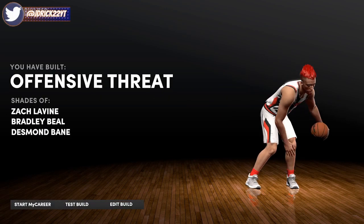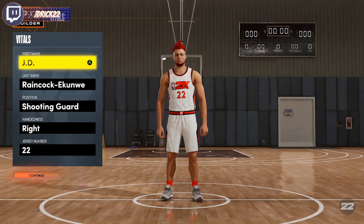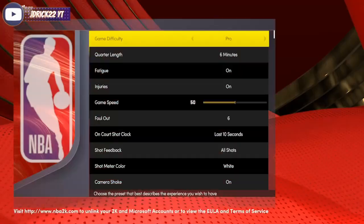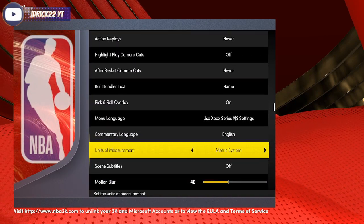Once you're at 99 overall, takeovers don't matter — just select whatever takeover. When you get to that screen, go to edit build, then go back to the home screen. From there, go to Settings and change the unit of measurement to the metric system.